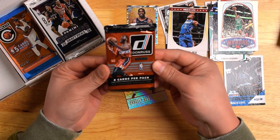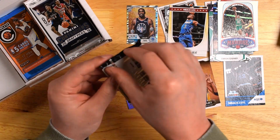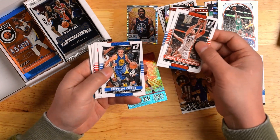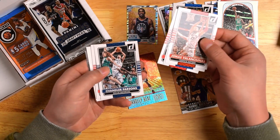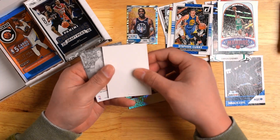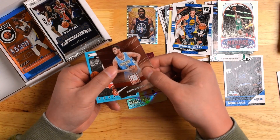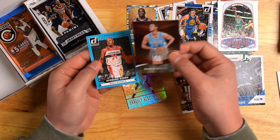Up next, we got Donruss — 2015, I think. And here we go: Jonas Valanciunas, Anthony Bennett, Steph Curry — pretty cool — JJ Redick, Chandler Parsons, Andrei Kirilenko. We got a one-of-one filler — Score — damaged though, can't grade it. Gallinari Elite, and a Paul Pierce Scoring Kings. That's a pretty cool card.